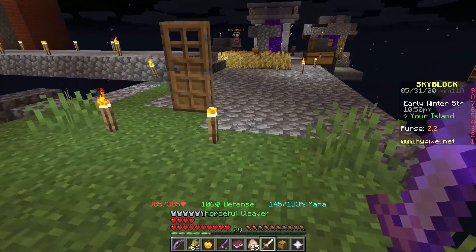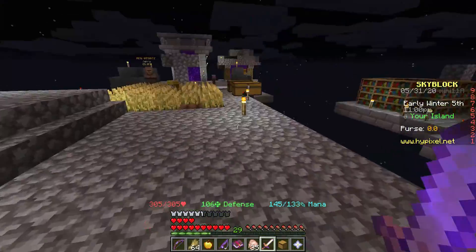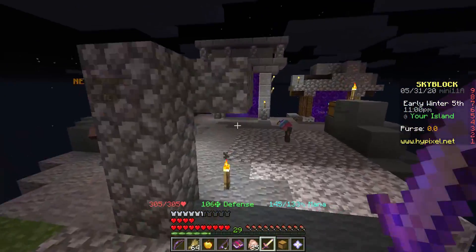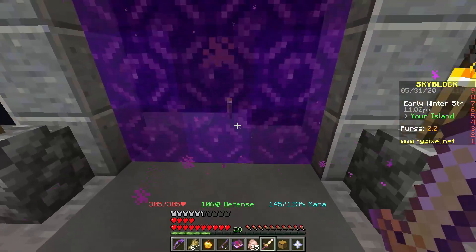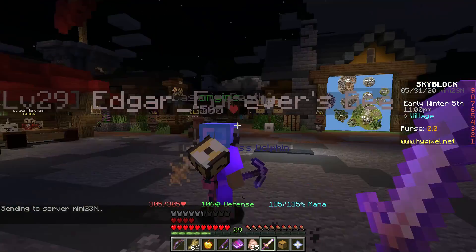First things first, I'm sure as you already know, you start off on an island with a tree. You need to collect resources, do whatever, and build over to this portal, and then you will arrive at the hub.